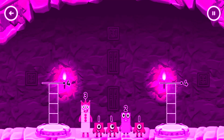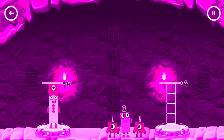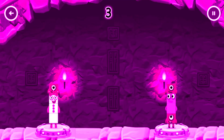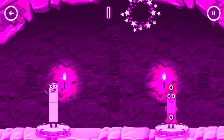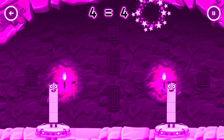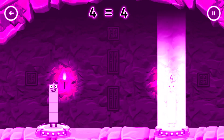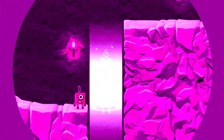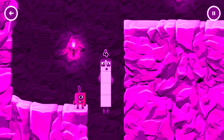Share the number blocks evenly to make two groups of four. That's right! One plus two plus one equals four! Four equals four! I am four! Have we met before? Good job!